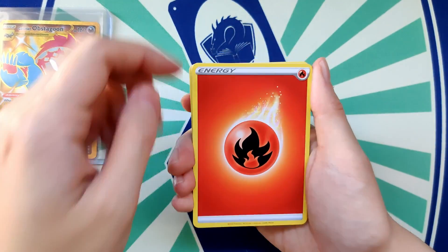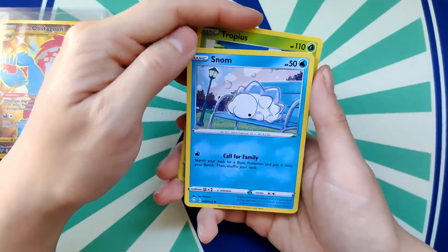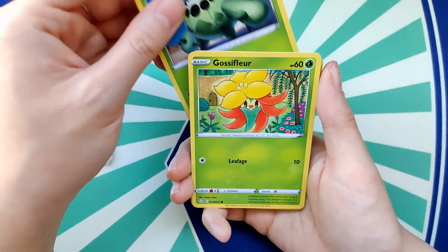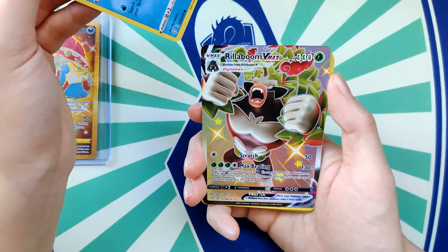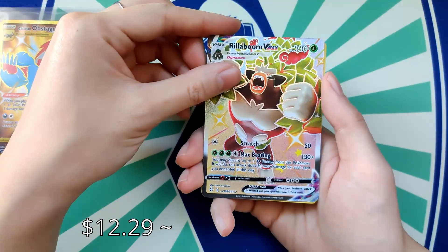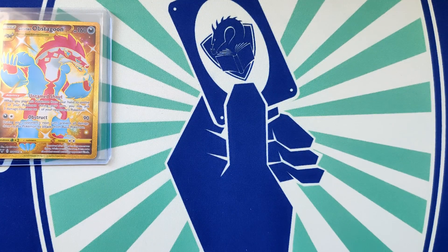Pack five: Fire Energy, another Thwackey, Floatzel, Tropius, Snom, Koffing, Cacnea, Gossifleur, another Snom in the same pack — what are the odds! — and then another Rillaboom VMAX! Oh my god, that's amazing! Is there going to be more Rillabooms? And Shaymin — pretty Pokemon, I like it.